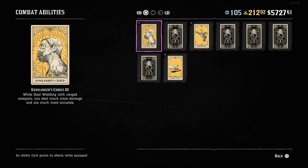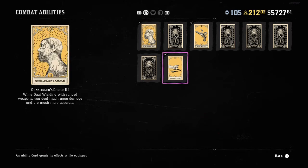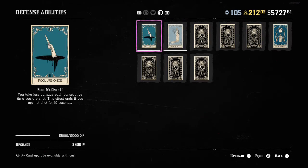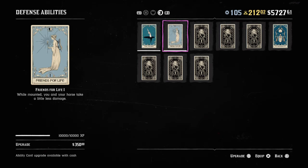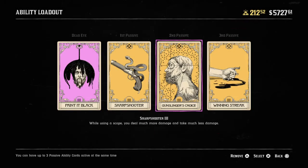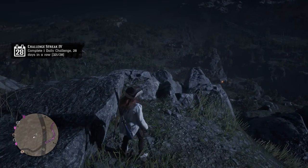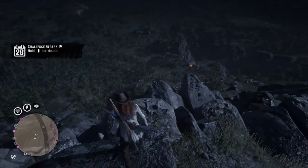My second passive is Gunslinger's Choice — while dual wielding with ranged weapons, deal much more damage and be much more accurate. The third is Winning Streak — each consecutive shot on the same target does much more damage than the last, but the damage bonus ends if the target isn't shot for 10 seconds. I've also got Fool Me Once, Friends for Life, and Unblinking Eye unlocked. These cards have helped me a lot in PvP and free roam.